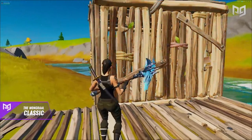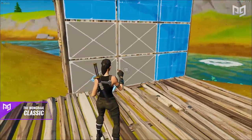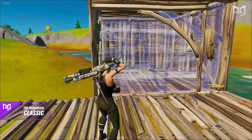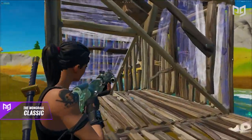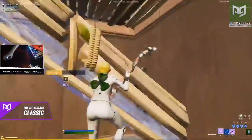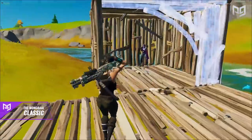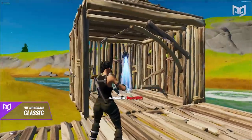To start, set up for a right hand peek and take your opponent's wall. Once you've taken the wall, edit an arc or triangle on the left side, place a ramp inside, and edit the left side of the ramp backwards. The reason the Mongrel Classic is so great is because you can get an easy angle on your opponent while they're stuck behind the ramp and unable to shoot back — basically no risk involved unless you mess up the technique.